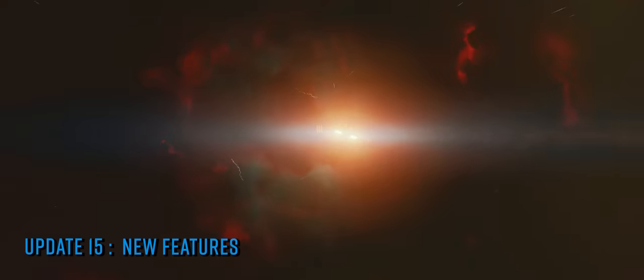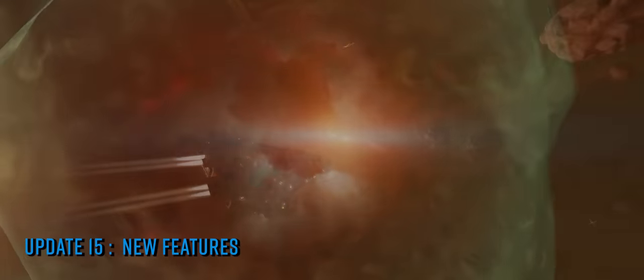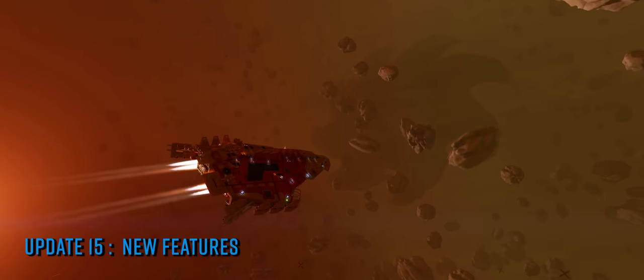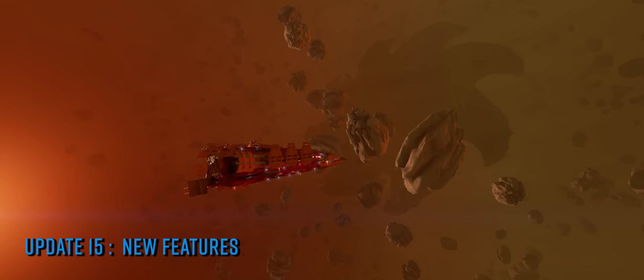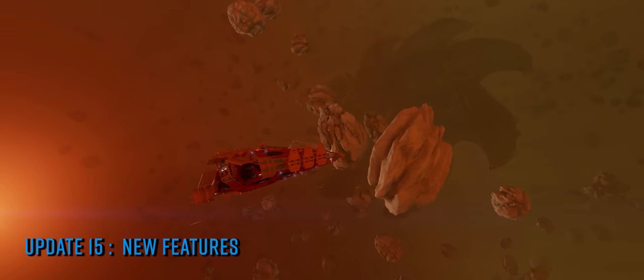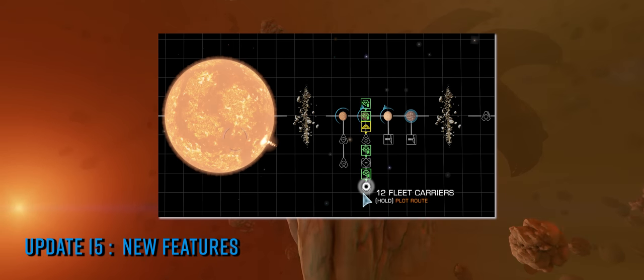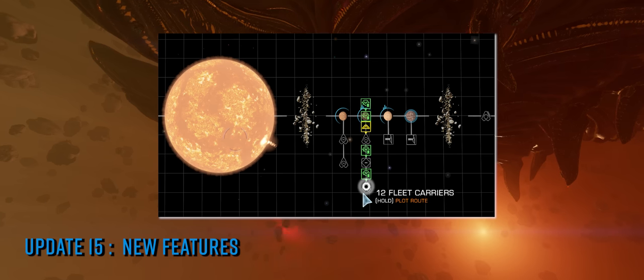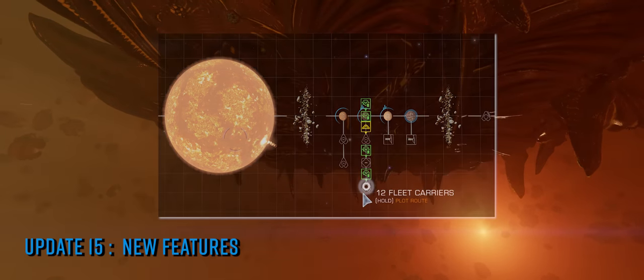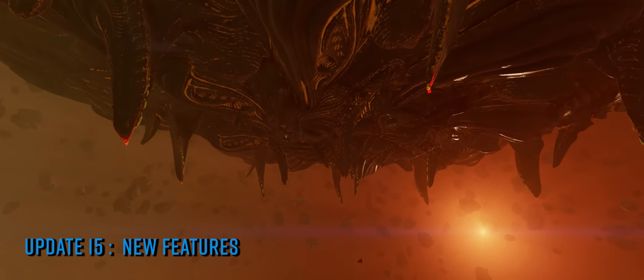Another tidy addition to the system map that arrived with update 15 is the stacking of fleet carrier icons. As best we can determine from our own investigations, if more than two fleet carriers are present in orbit around a given body they will be stacked into one icon on the system map rather than showing a huge long line of fleet carriers. The exception is your own fleet carrier, which appears to display individually regardless. Dead useful.